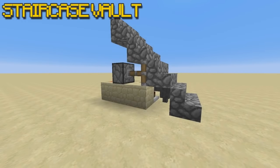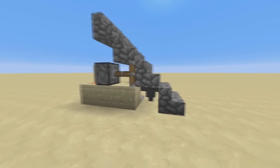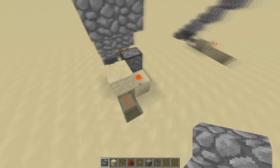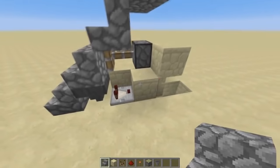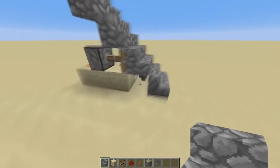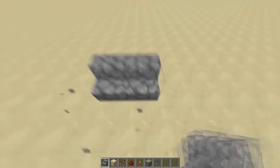Now we're going to be building the staircase hidden secret vault. This one is really cool and it's the hardest one to build on the list — but when I say hard, I honestly mean simple. Look how simple this design is. The first thing you're going to want to do is, of course, have a staircase.